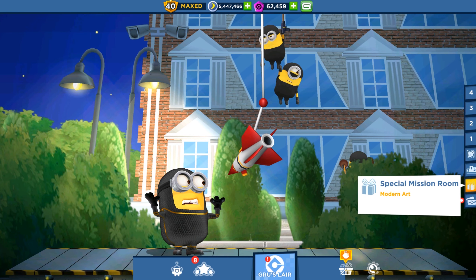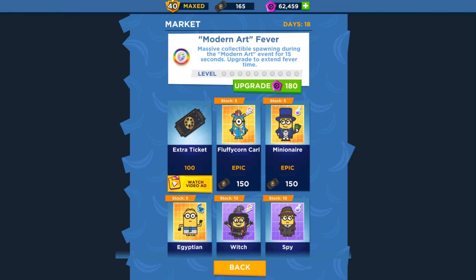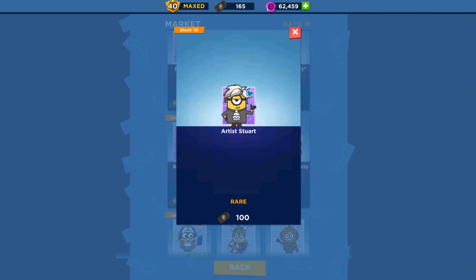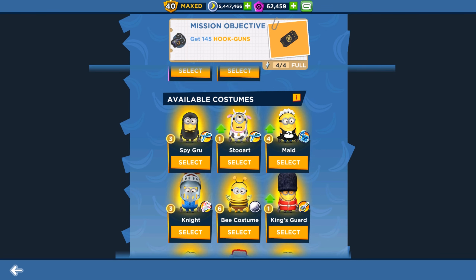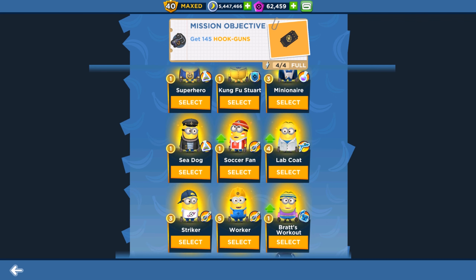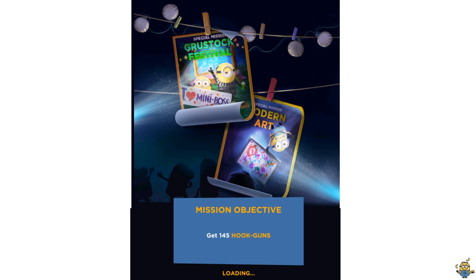Hey guys, welcome back to the channel. We are playing the Modern Art special mission in Minion Rush today. It is September 14th and we have a new character in the market — the Artist Sword Minion. We will run in milestone number 4 and complete the easy tasks. There are 17 days left, so I'm not in a hurry. I'm going to pick the Sea Dog Minion, which has the XXL or Mega Minion ability, so let's run.